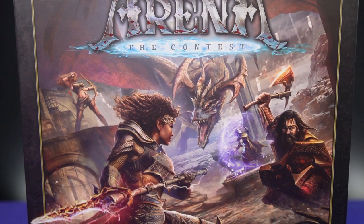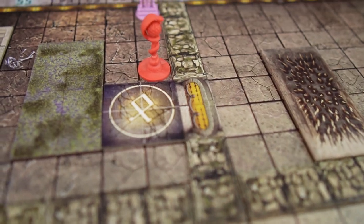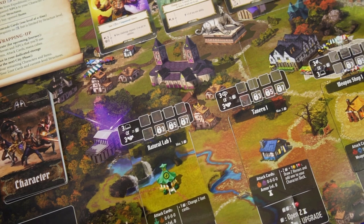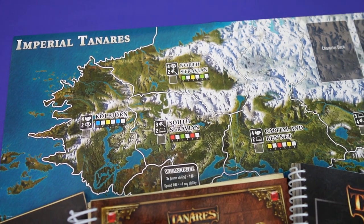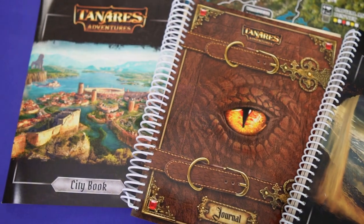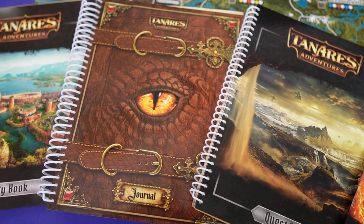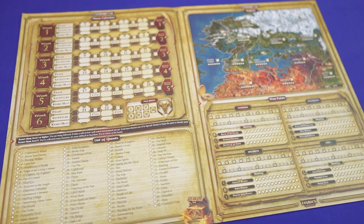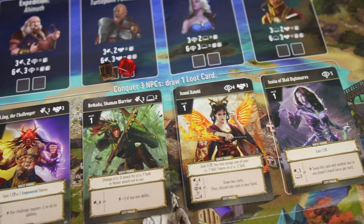Set in the world of Dragoori Games' previous release, Arena the Contest, Tenaris Adventures is a massive cooperative campaign. Teams of heroes will work together through a selection from over a hundred quests and stories, building their characters, fighting enemies and healing the city structures, all trying to reach the best outcomes for their world. In this video we'll take you through the rules to play a quest and to play the campaign. This requires components from the original Arena the Contest game box, and while most of the rules are similar to the original game, many have changed. As such this will be a complete teach of the game with no prior knowledge assumed.